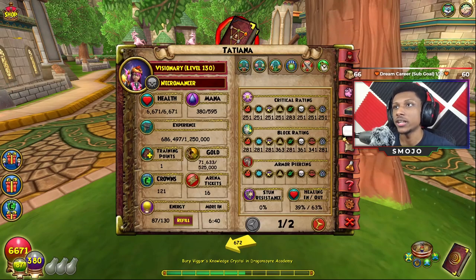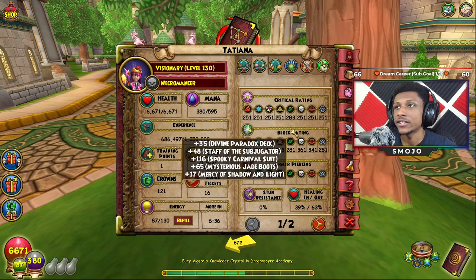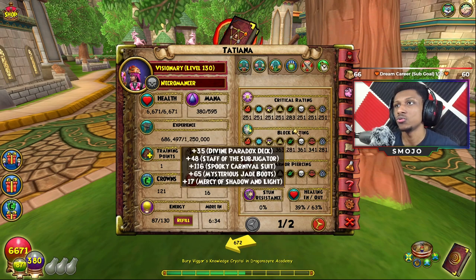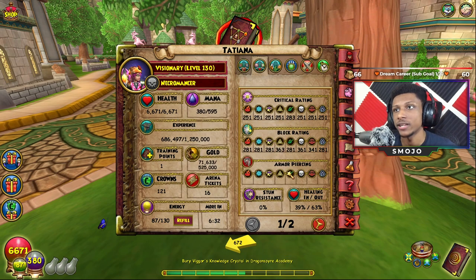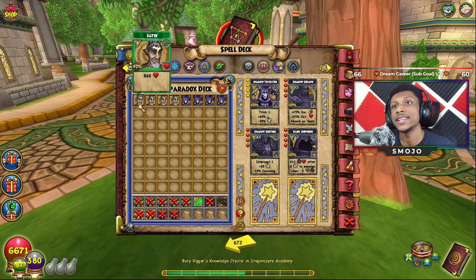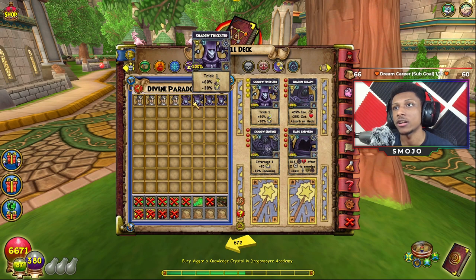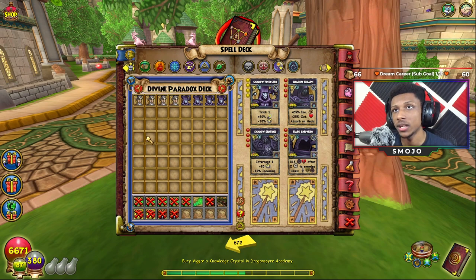So my character Tatiana — I just put on some gear and I'm trying to get as close to block rating to crit rating as I could. There's about a two number difference so it should be pretty much exactly the same. Basically what I'm going to do is go into a battle, try to get a crit with a Satyr, see how much healing I actually do, and then go inside Shadow Trickster mode and compare the numbers.